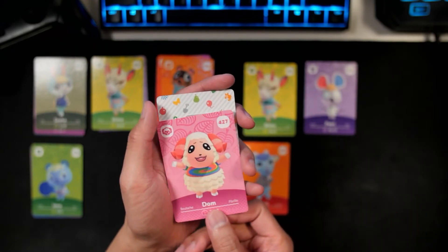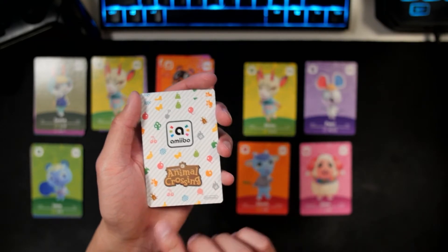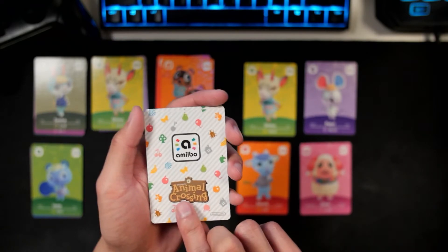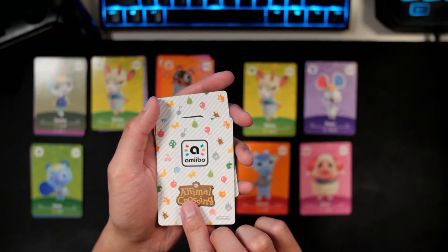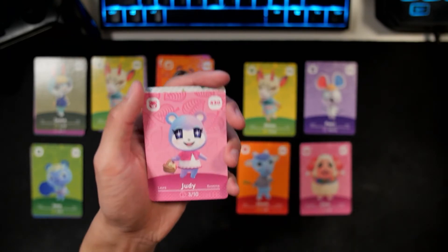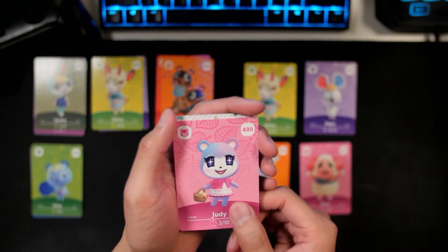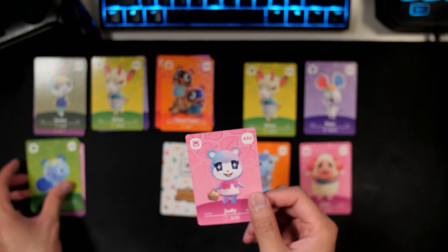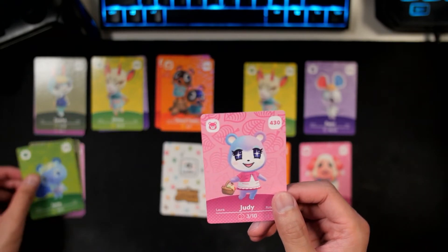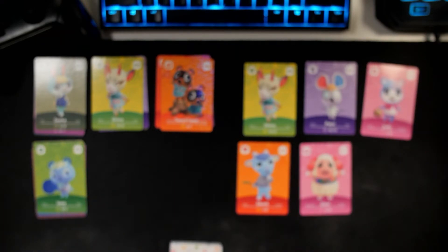And then we got Dom again — Dom, our next duplicate. Not too bad. Second to last is Judy. Yay, we got Judy! The other galactic queen — I'm so excited, especially with Yone and Judy next to her. They are adorable. I'm so excited for this pool. I forgot Judy is in the series as well.